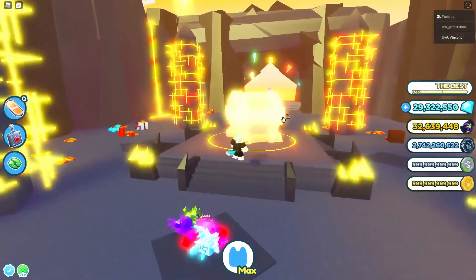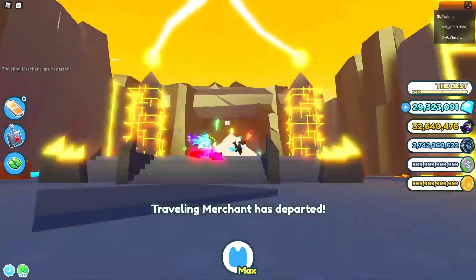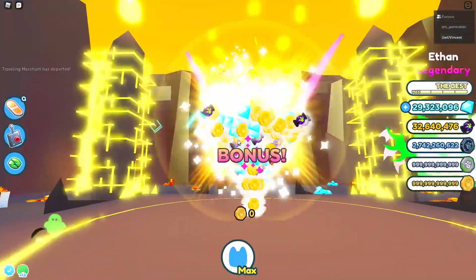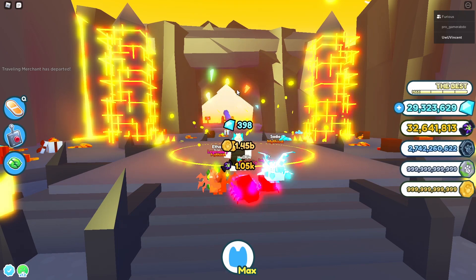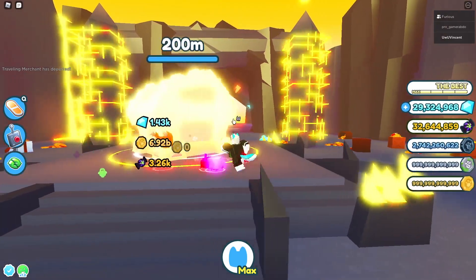My recommendation is go to Volcano and just have an auto clicker AFK the volcano chest, because it spawns extremely quick. Normally you click it and then it just spawns. As you can see I just made 1.3k, 1.5k — I'm making thousands every click. So this works really well.